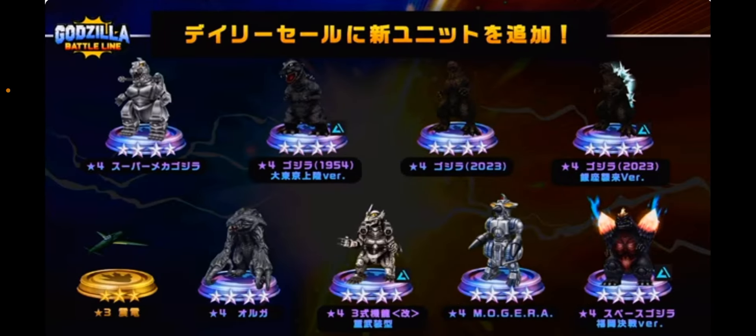The new shop update goes live in November, adding Super MechaGodzilla, Tokyo Bay Godzilla 1954, Minus One Ginza, the Shinden, Orga, Kiryu, Hat Mogera, and Space Godzilla Fukuoka to the daily sale. We'll have to wait a little while, but that's what they've decided.